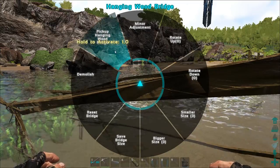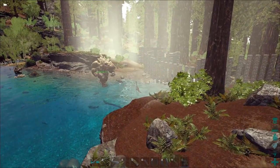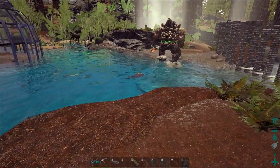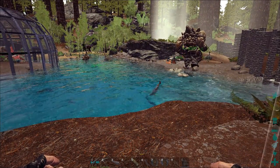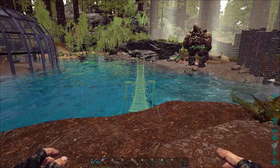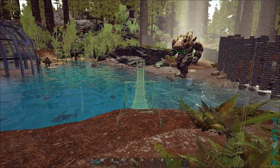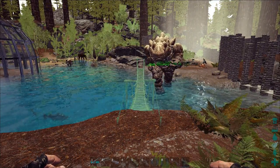I started out with this bridge in this spot to show you that you do need to make a conscious decision as to which bridge you choose depending on the situation. Obviously, this bridge isn't the best choice for this location at ground level. Let's pick it up and move it into my main area and show you what it's really intended for. In the small central pool of my compound, I have two cliffs that face each other over the expanse of the pool. I'm going to move it into position here.